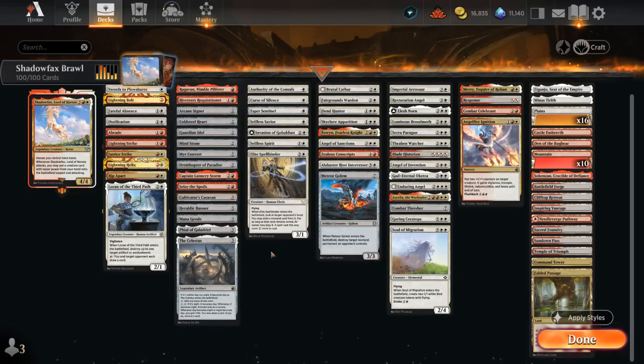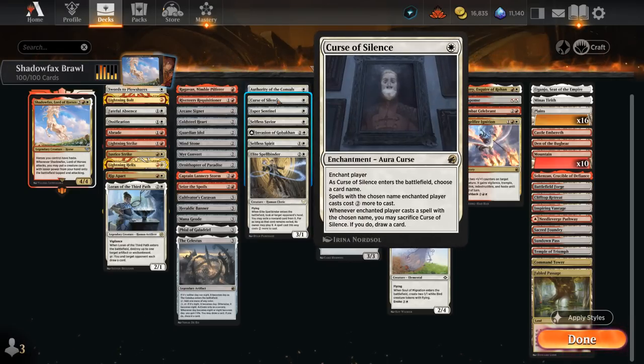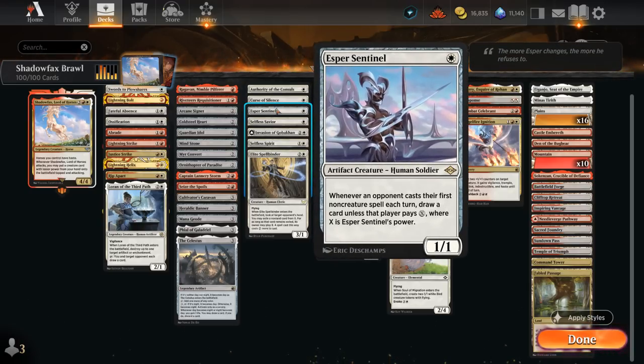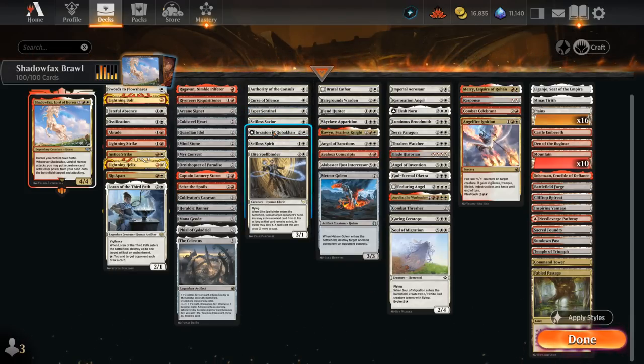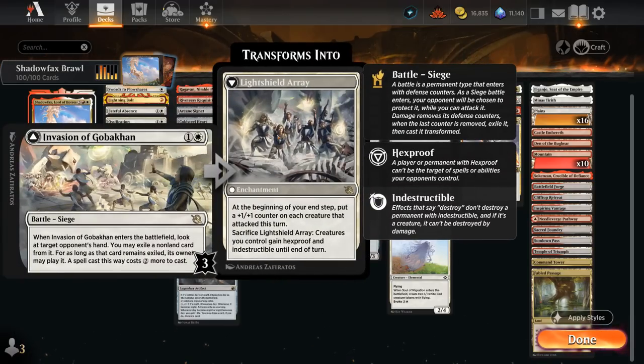We've also got a few more ways to help clear a path. Authority of the Consuls makes opposing creatures enter the battlefield tapped, making it easier to keep attacking. Curse of Silence names the opponent's commander to make it more expensive and buy us more time. Esper Sentinel can tax the opponent's non-creature spells, maybe making them play a turn behind schedule. Selfless Savior and Selfless Spirit can both be sacrificed to make Shadowfax indestructible to protect it. Invasion of Gobakhan and Elite Spellbinder can exile an opposing card from the opponent's hand and make it two more expensive. It's also pretty easy to transform the Invasion with our hasty Shadowfax and the creature we put on the battlefield, and once transformed it can also protect our team.